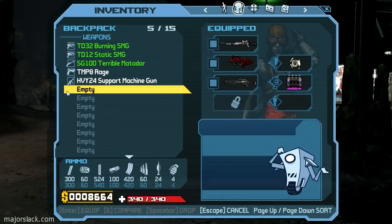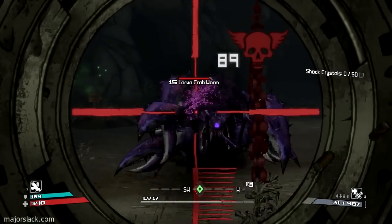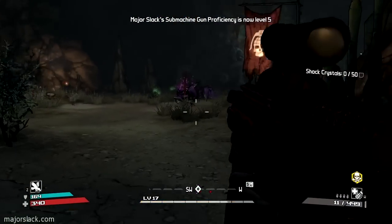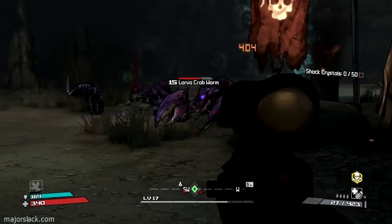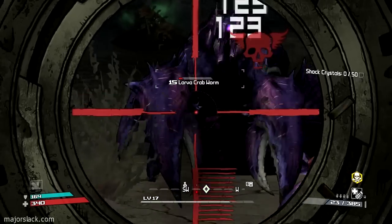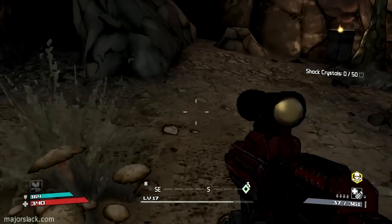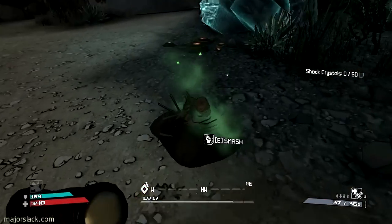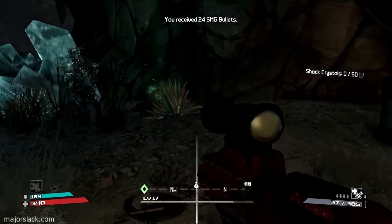Don't need ammo. We'll check those machines on the way back. Let's get right into the action. Here we go — Larva Crabworms. This is what we're dealing with, and Scythids I believe. The zoom on this thing is just amazing. Fun, fun, fun. Lots of fun — lots of fun until I meet my first badass whatever.